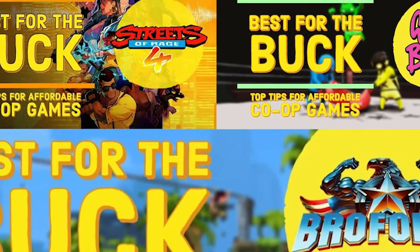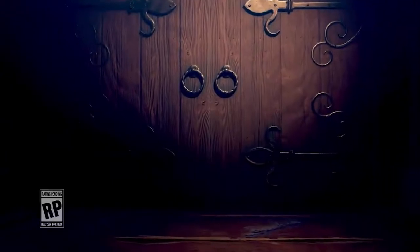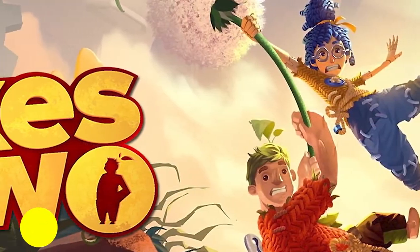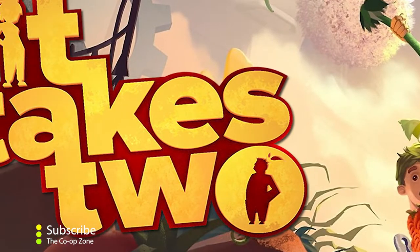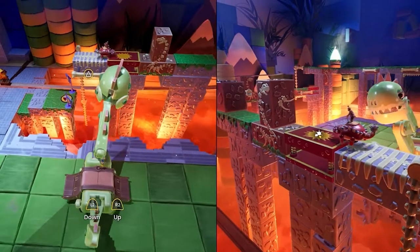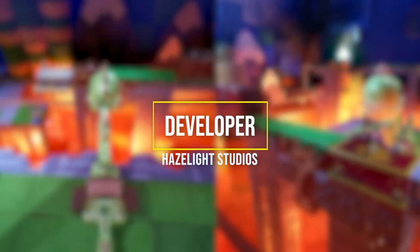Hello and welcome to this episode of Best for the Buck with the Co-op Zone. For this episode we have chosen a game that you might have heard of already — that is called It Takes Two. Before we dig into the co-op game It Takes Two, let's go with some basics. The developer of this game is Hazelight Studios.